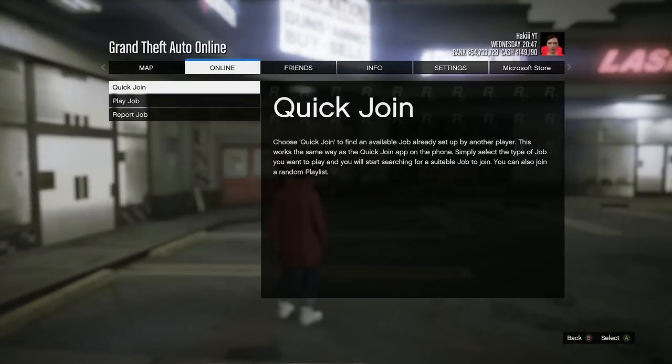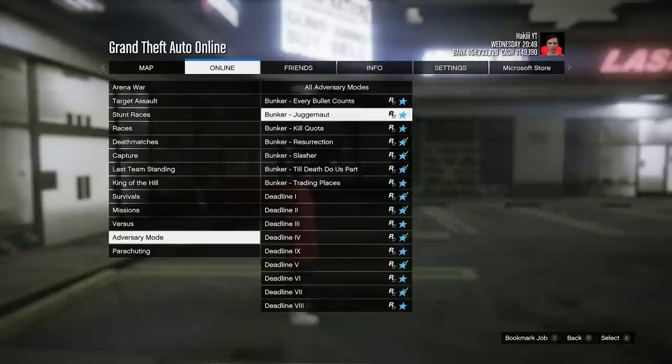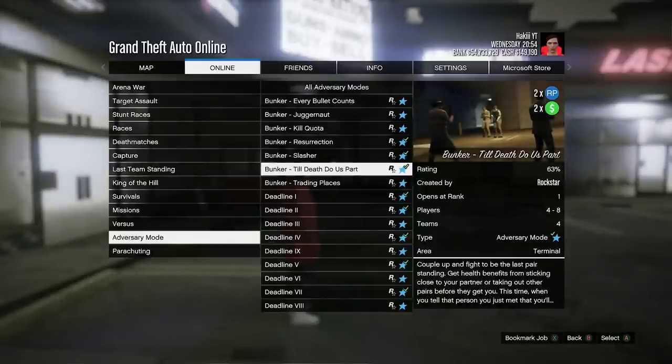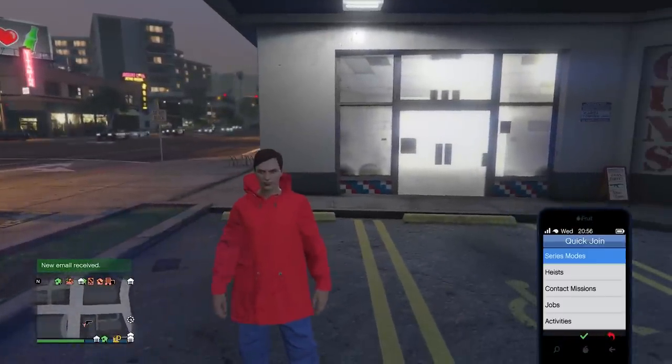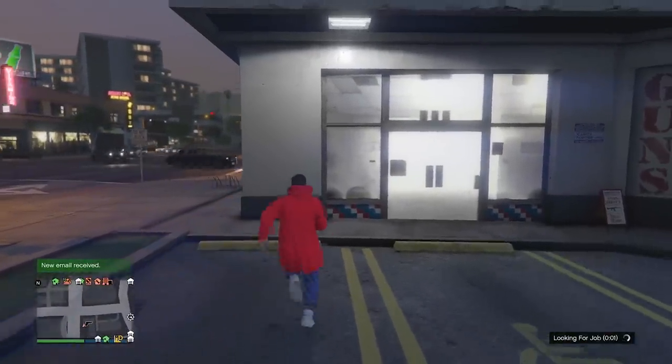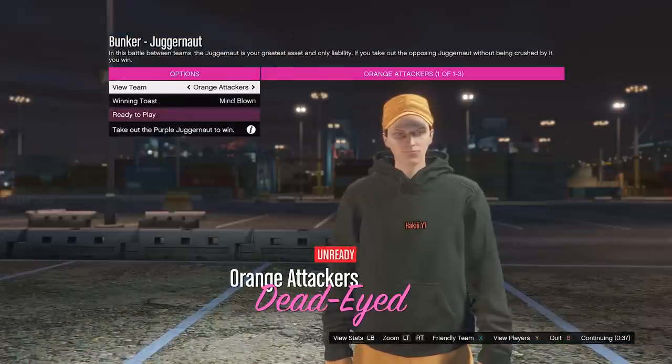The next method is gonna be in Rockstar Created Adversary Mode. We're gonna go into Play Job, Rockstar Created Adversary Mode, and then some of the bunker ones are gonna be double money and RP. I'm gonna try to join it through the phone — go into Quick Join, Series Modes, and hopefully we get a big lobby. We'll start it up with four players, although ideally you want more players to make the most amount of money.